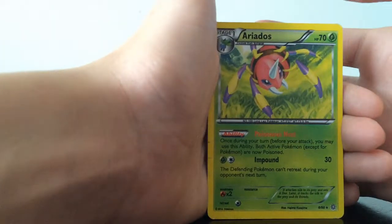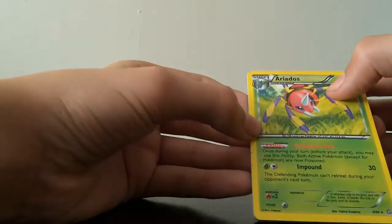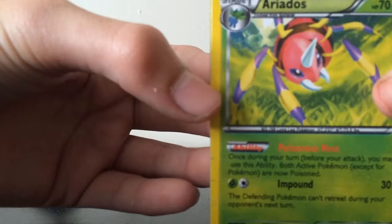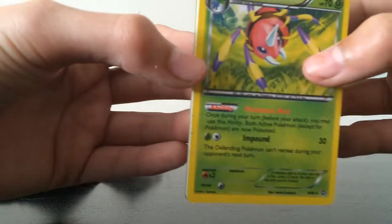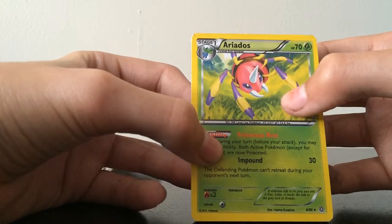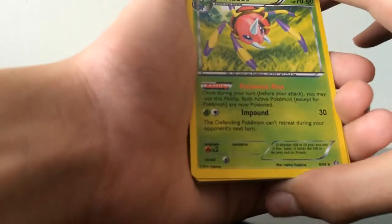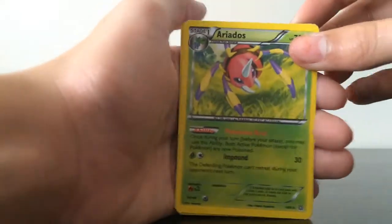So we got Ariados, Cyclitis. Let's see what we can find out about this card and see the differences. Up here at the top it says 'Evolves from Spinarak' and it shows a picture of Oddish. Yeah, these are fake guys — go ahead and let y'all know that. Let's see what we have next.